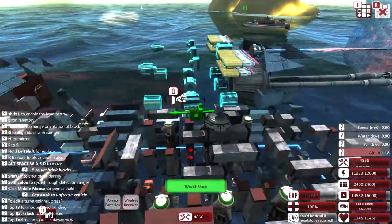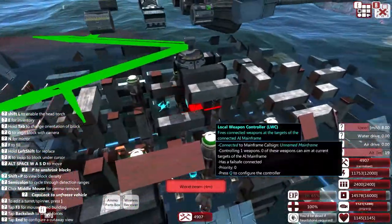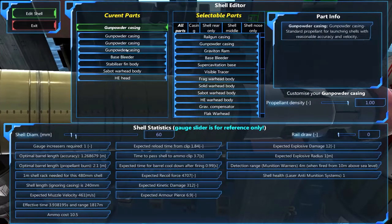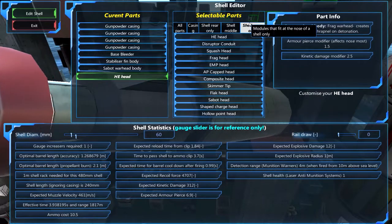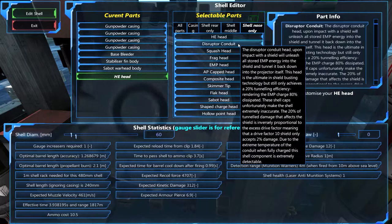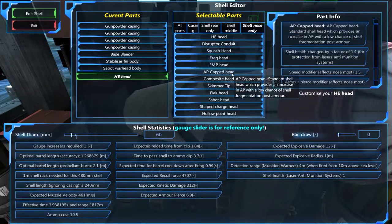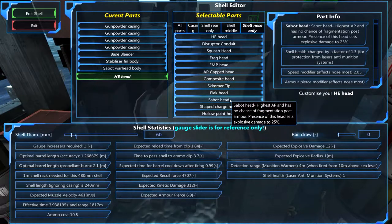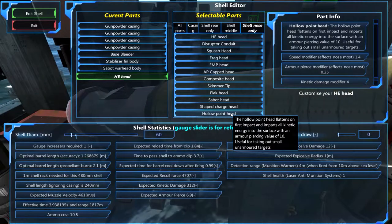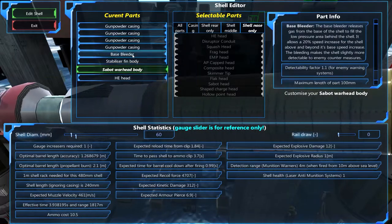I'm still learning a little bit with this. There's an ammo controller — this is what I have right now. I actually don't want to use this. I'm looking at HE, squashed head, frag capped head — it's a sheep charge hollow point. I have stabilizer fins. It'll be longer. It's more of an all-purpose gun.